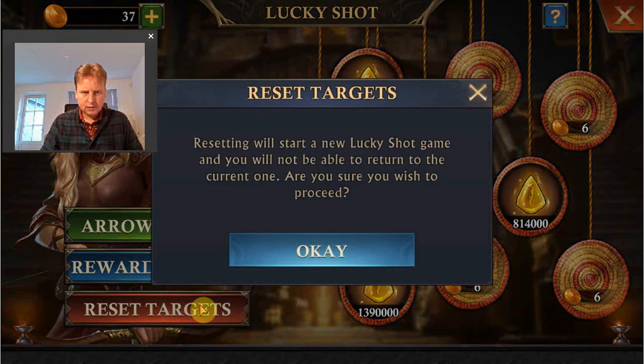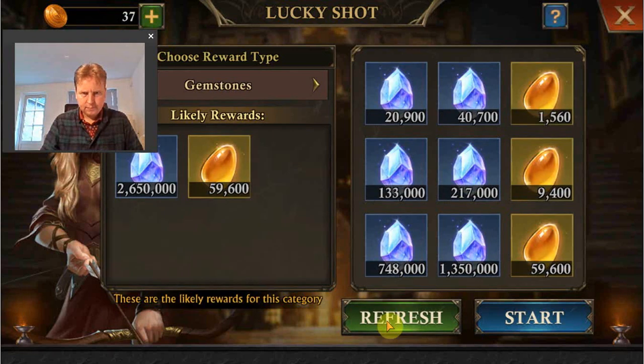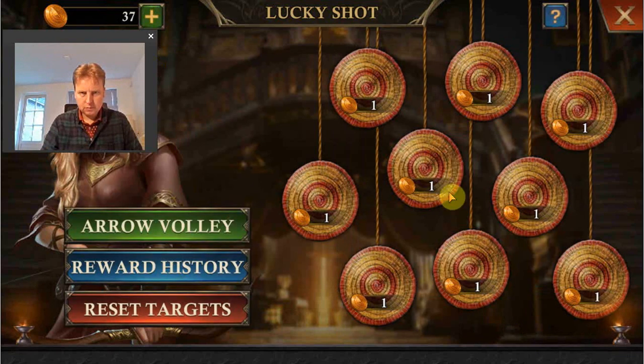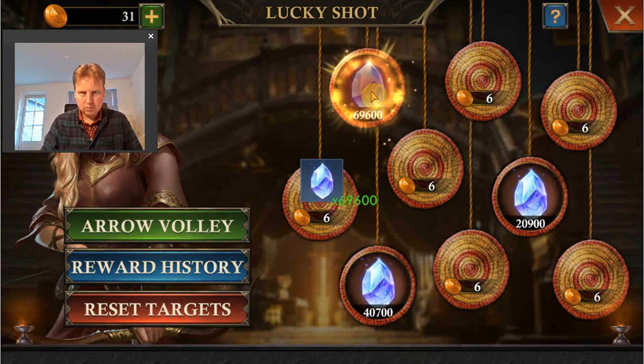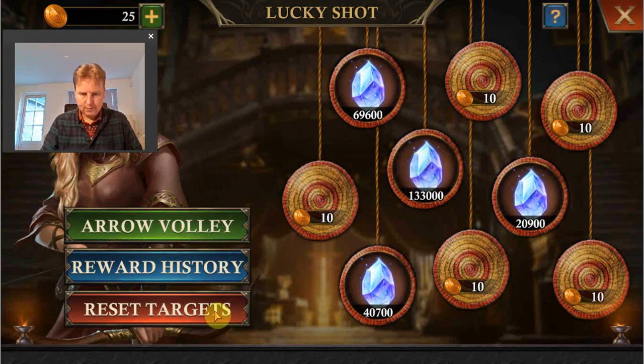Gemstones is next. Here I'm just focusing on the gemstone essence and I need 210,000. Again, if I have the first 12 that should be enough. No surprises there.